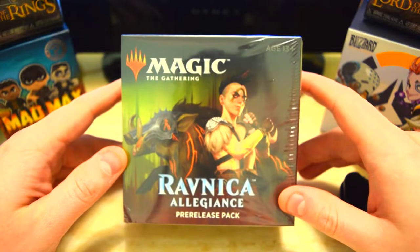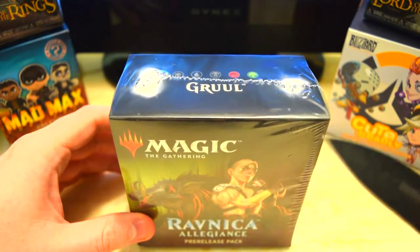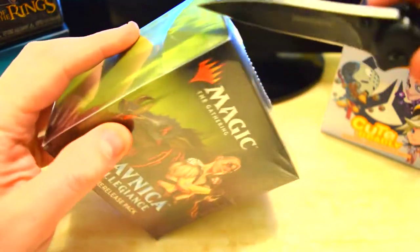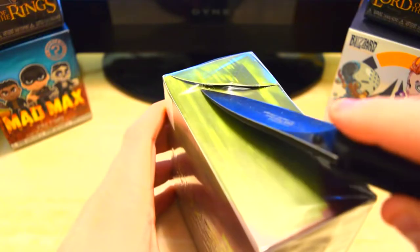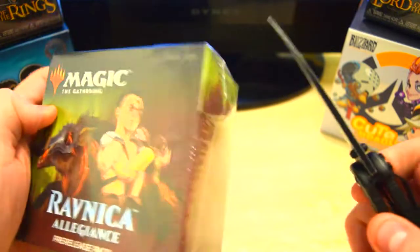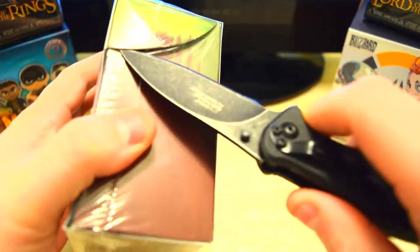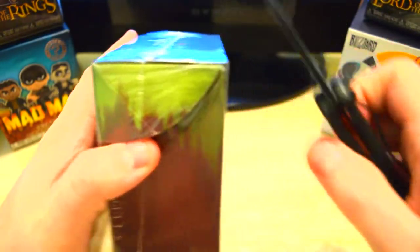Let's hop right into this thing and see what we can find here. We'll have a seeded booster pack, a dice, and then five other booster packs to open. So let's slice into this carefully and pull this sucker out.